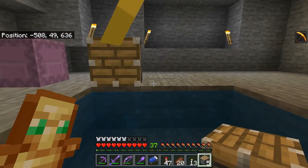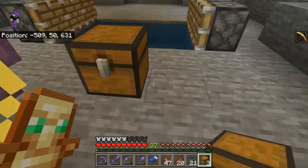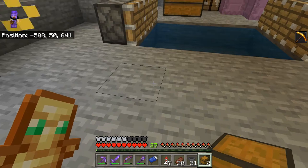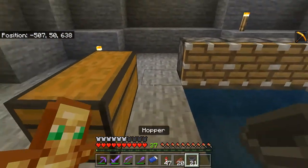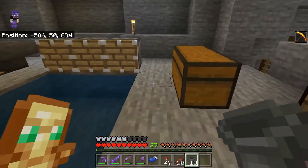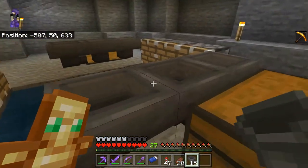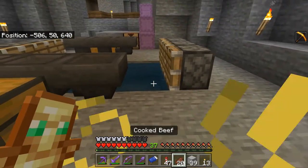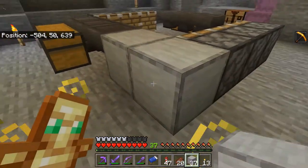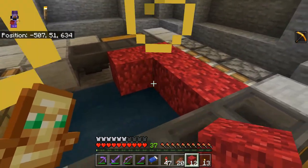Now we're going to go ahead and put a few pistons on each side. This farm is actually going to have two collection chests, one on either side. Let's go ahead and have some hoppers feeding into those. Now I'm going to use some smooth stone to build a little structure around this thing, and this is the part that's going to give it away.